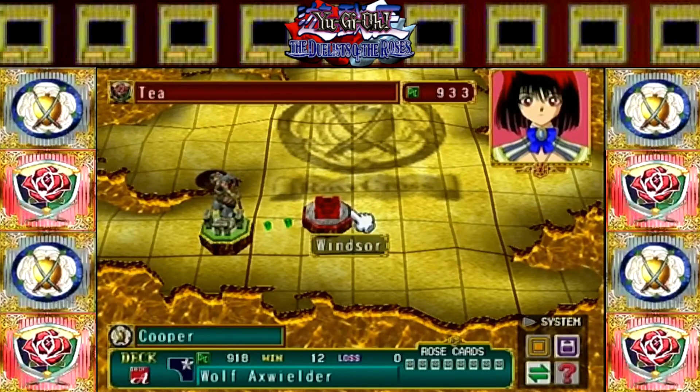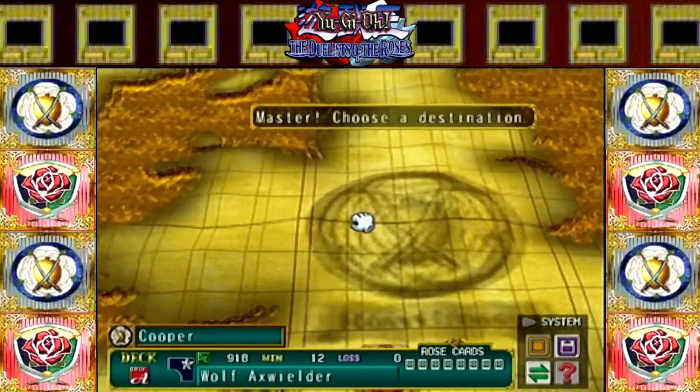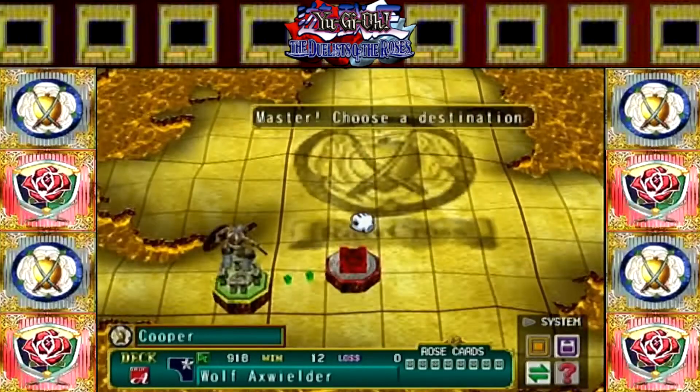Hello everybody and welcome back to Yu-Gi-Oh! The Duelists of the Roses. Last time we defeated the Red Rose story mode where we joined Yugi's team and defeated all of Kaiba's enemies and the secret boss.